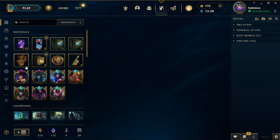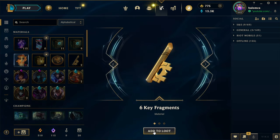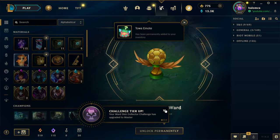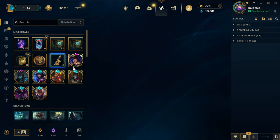Let's go ahead and open the Capsule, though. Honor level 5 Capsule — let's see what we got in here. 6 Key Fragments, the Toa, or Tower. And the Golden Gold Award. Alright, nice. Very cool.